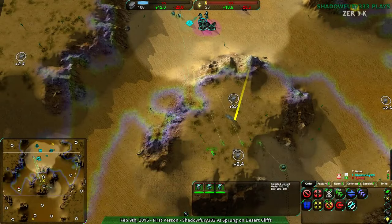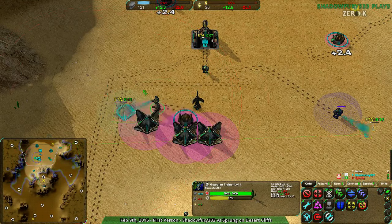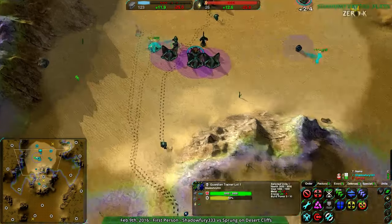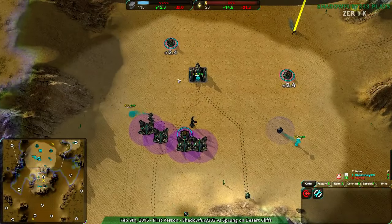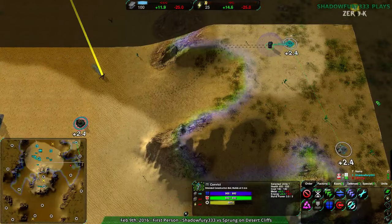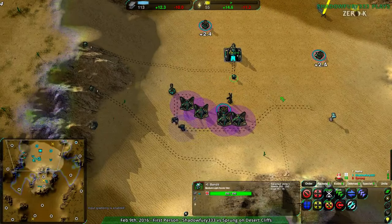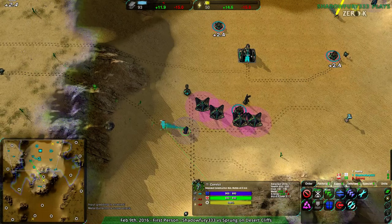Despite my earlier statements about being more small map, micro-y, I'm just going to try to play this a bit more defensively. It's not something I'm particularly good at, so I feel I need to practice. Put some bandits on patrol duty — I want that northern side taken. I want that northern side mine.